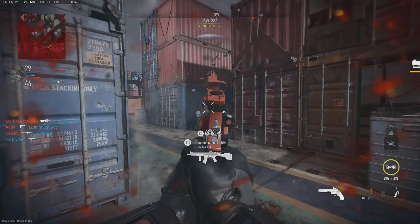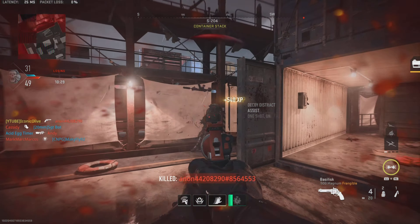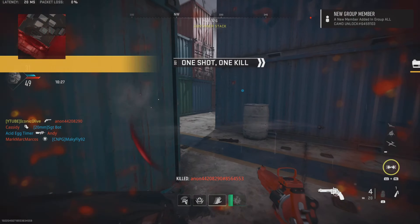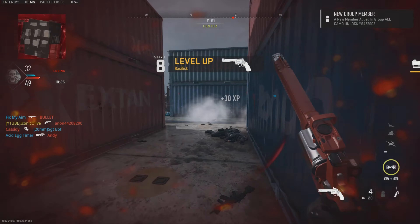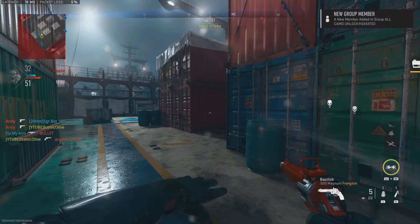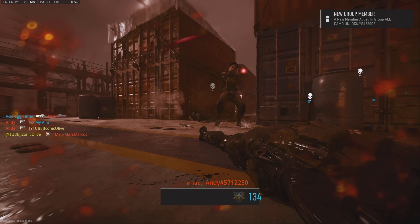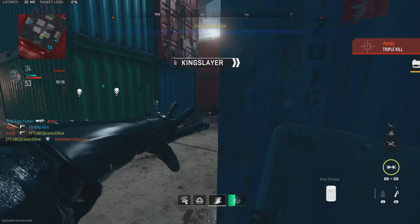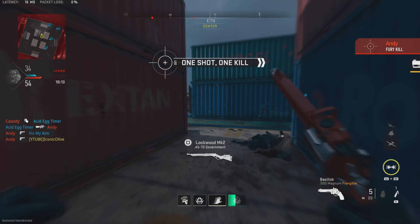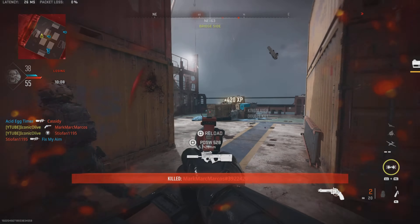All I want you guys to do is head into a shipment game with the gun you obviously want to be using. I was using the Magnum in this game. You guys want to be basically running decoy grenades. You can use the perk Overclock to make sure that your field upgrade regenerates faster, but I didn't actually need to do it and I still got tons and tons of XP. So it's all up to you — it's just a little tip.